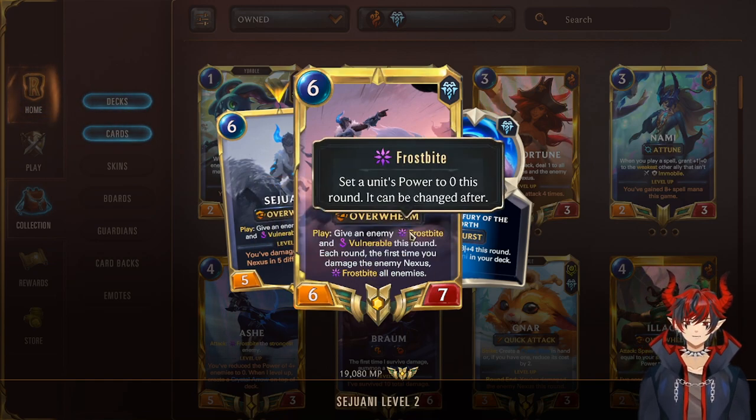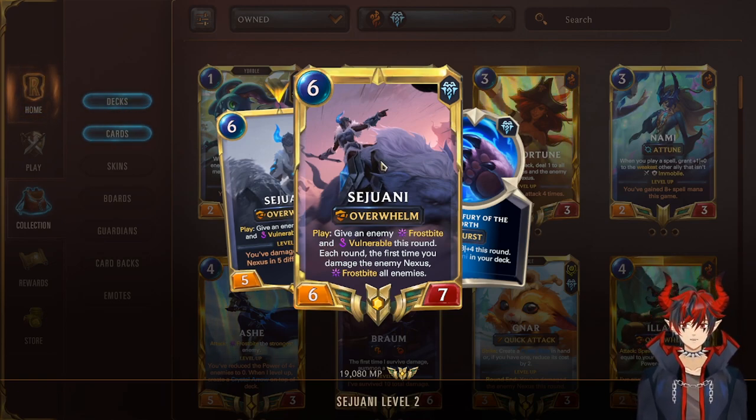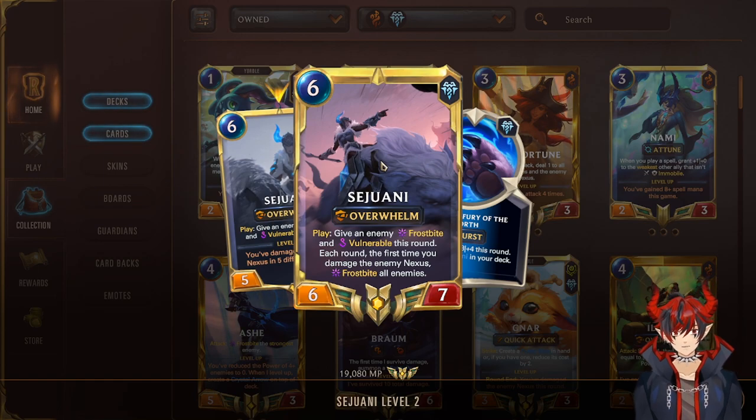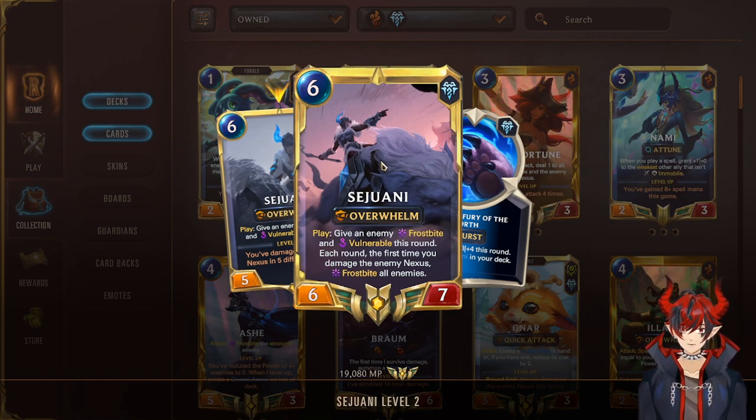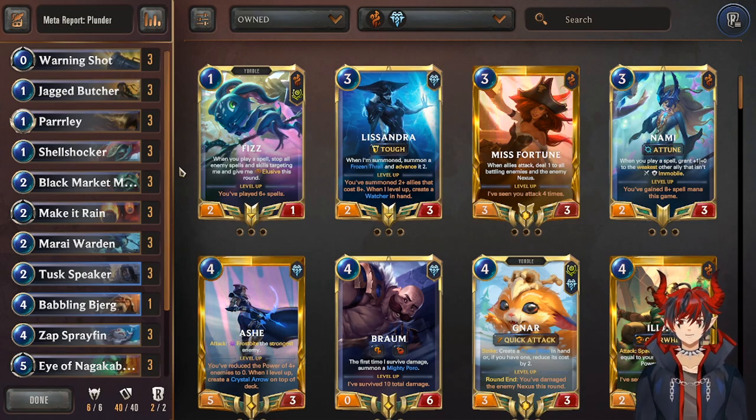If you've damaged the enemy nexus in five different rounds, just like Gangplank, Sejuani levels. The broken part of leveled Sejuani: each round, the first time you damage the enemy nexus, frostbite all enemies. It's basically a soft lock — if Sejuani is leveled, the opponent doesn't have any attack power on offense or defense. Sejuani is just like a hard win con, and that's it for this deck rundown.